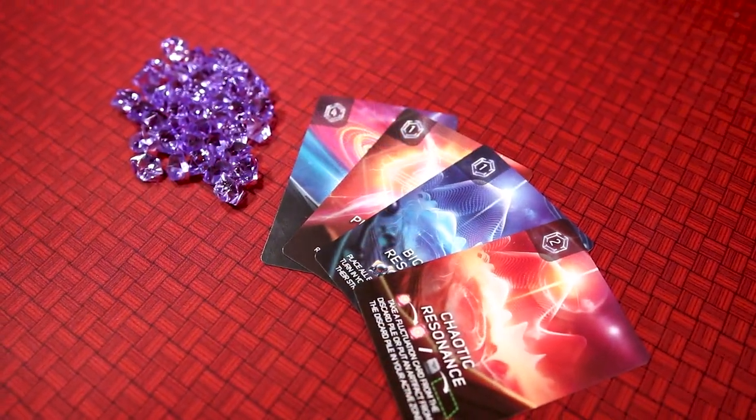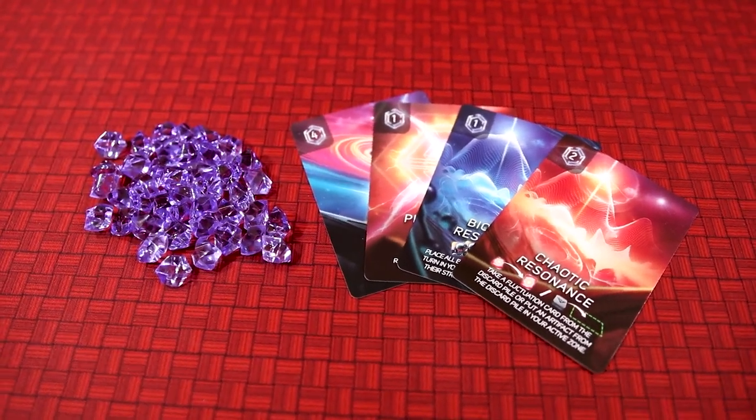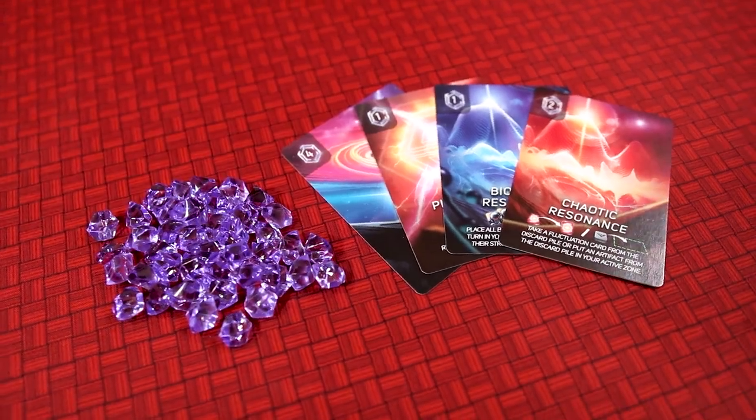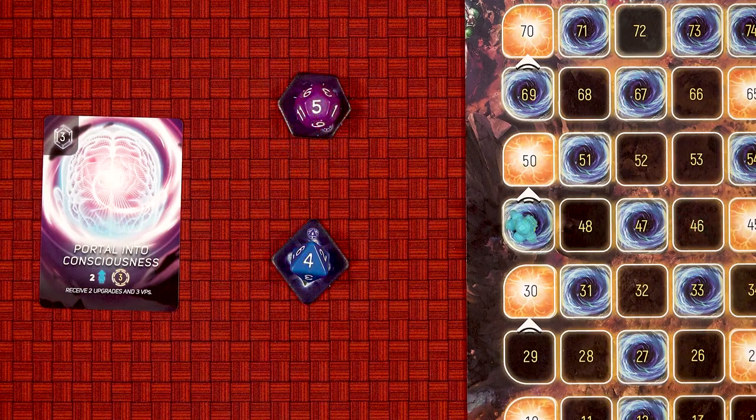Throughout the game, you will also be gaining chrono crystals and fluctuation cards. Crystals are how you play your cards, and your cards, like artifacts, do a number of different things. For example, this card allows you to upgrade two of your computers and gain three points.